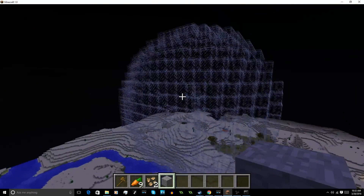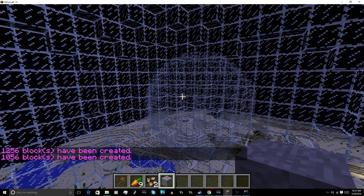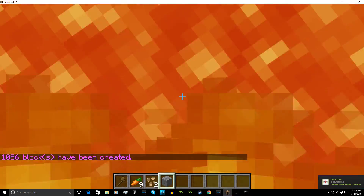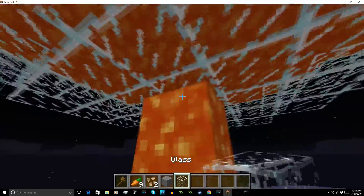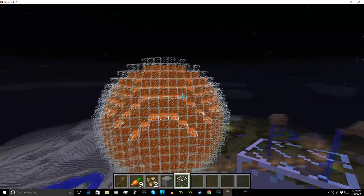You can also do //hsphere for a hollow sphere — I'll make it glass. Then we can fill this glass sphere with lava, which makes a really cool sun-looking thing. Now let me mine my way out. As you can see, we have a nice centerpiece. It's just a really good centerpiece for a map — it looks really cool.